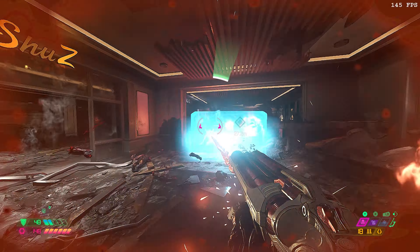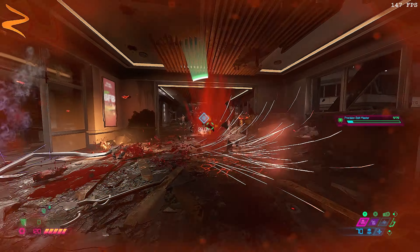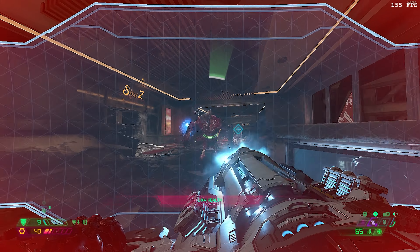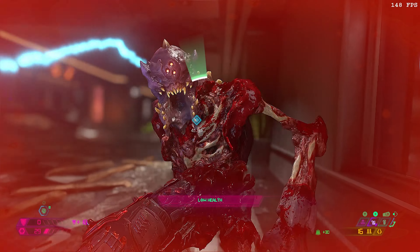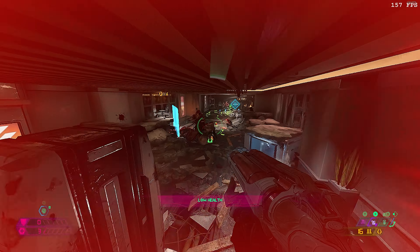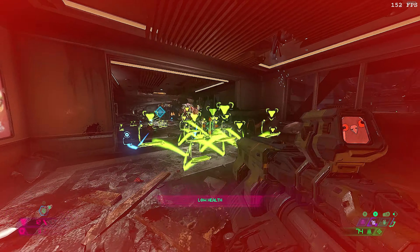The last hallway down below isn't really that hard until this Mancubus spawns in. Usually I'd go for a PB Rocket, but I decided to Blood Punch despite not having any Blood Punch, so I almost died. Moral of the story: use PB Rocket here. Also watch out for the bullshit Carcass ground attacks that somehow phase through the fat-ass Mancubus.